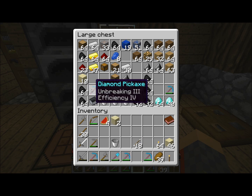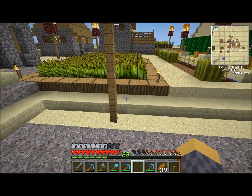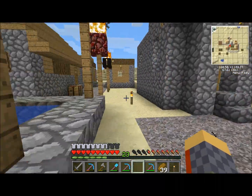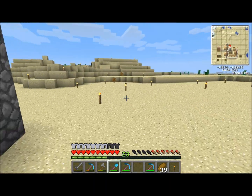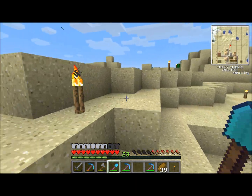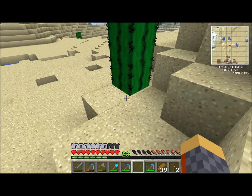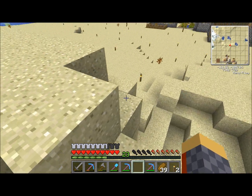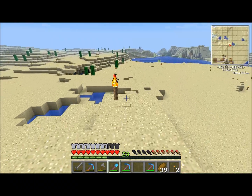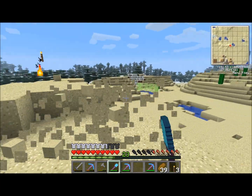I've got that pickaxe ready to mine with. I also did a shovel — I wanted an Efficiency shovel because I was out digging some sand to clear out this little hill over here on the back side. I was looking for Efficiency but I also got Fortune on it, and I wasn't sure what Fortune on a shovel does except that when I hit some gravel I got all flint instead of actual gravel — so I guess that's what it's for.